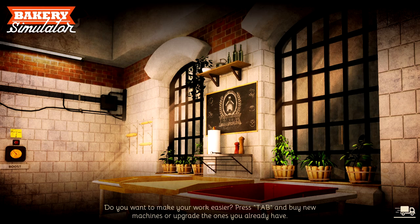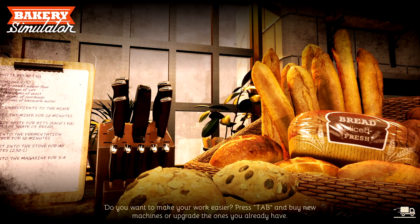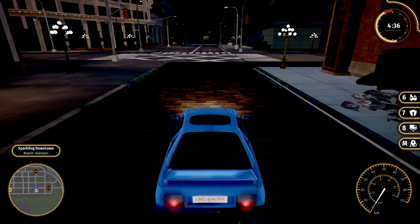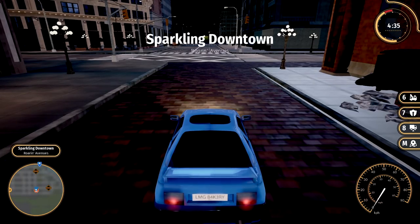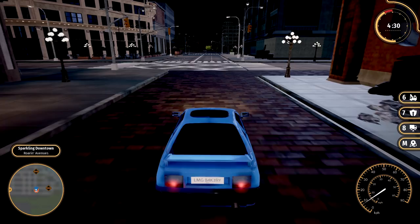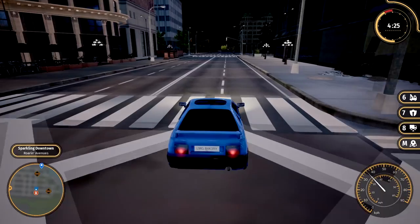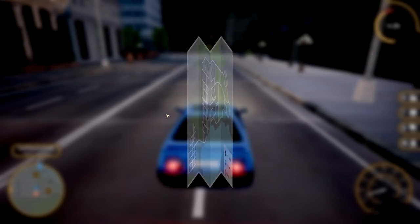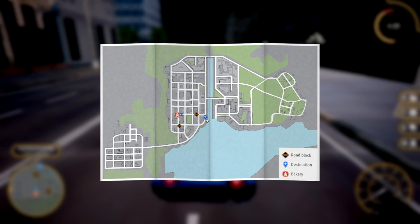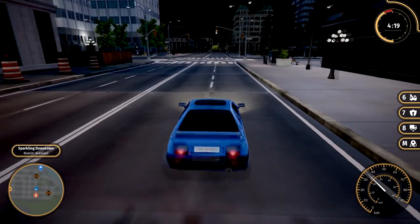There's tons of different ways as well. I noticed when I was looking at all the different things that you can get in your bakery that there's all different machinery that you can get. We've only really explored the basics at the moment, but I'm sure there's gonna be tons more things to pop up as we keep going. We do have a roadblock right up there, so let's check the map to see if we can plan our route.